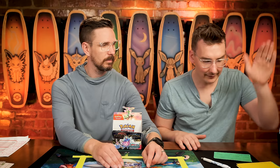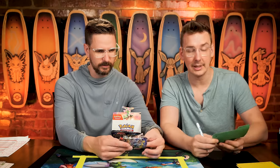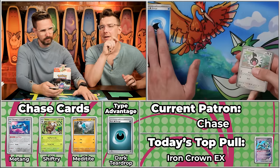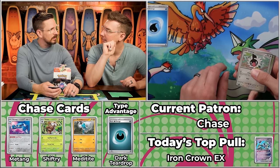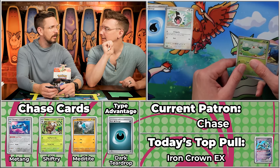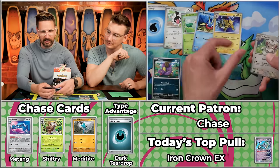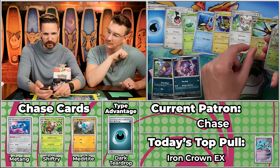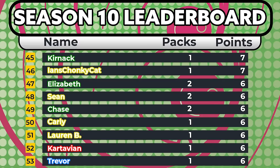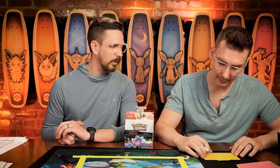Next up is former champion Chase, with only three points — needs something big. We haven't had the big illustrator from this pack yet; we've had two ACE SPECs and a gold card. We've got Chatot, Cottonee, Carvanha, Eevee will score, Electivire, Cinccino, Sableye will score, Vikavolt won't, Grotto won't, and the Caridon. Just a three-point pack for former champion Chase — three and three brings them to six on the season.